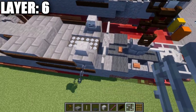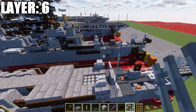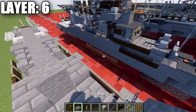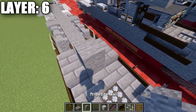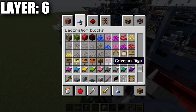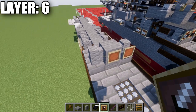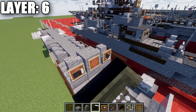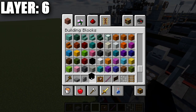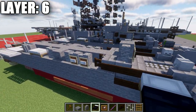After that, go to the top of this light gray stained glass pane on the right side and place down three iron bars up. Then place down a stone block in the center, followed by an andesite wall to both sides. Grab some item frames and place them across the front. Place a black bed in the ones to the sides with the pillow facing toward the middle, and in the middle place a black concrete block — that will basically be our bridge for the ship.